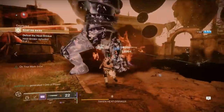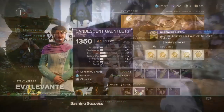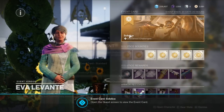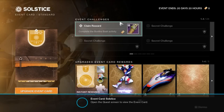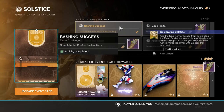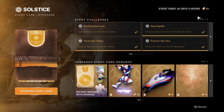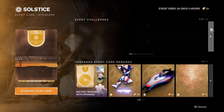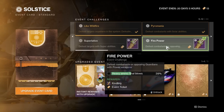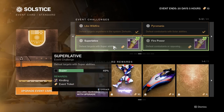After all this is done, head back to Eva in the tower and she's going to get you situated with the solstice event card by having you claim your first challenge, which will then open you up to the rest of them. Essentially the event card is just to help guide you throughout the event and tell you what to do to progress. The top half of the event card features challenges that award you kindling, which is used to upgrade your armor for the white glows.